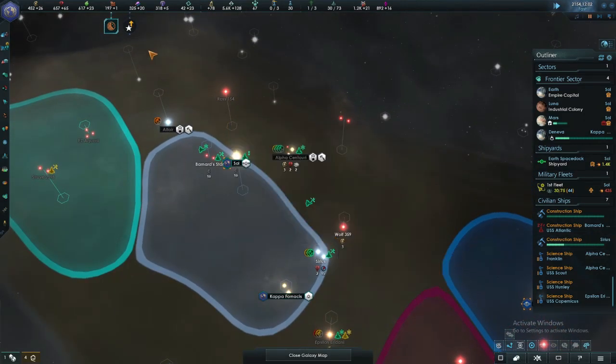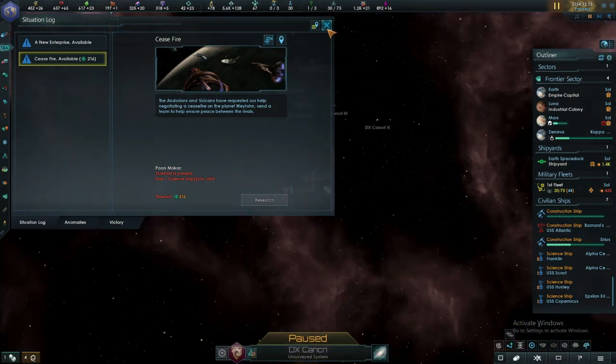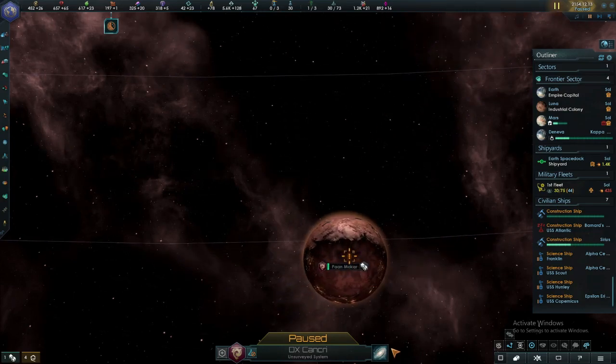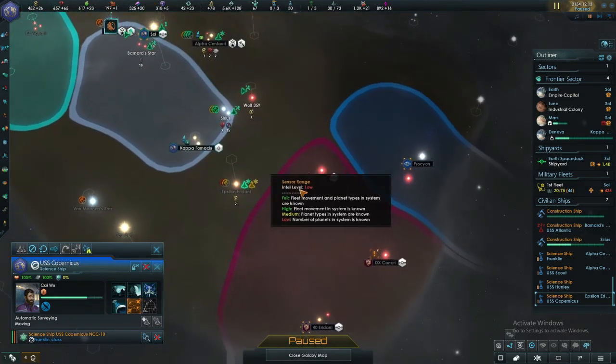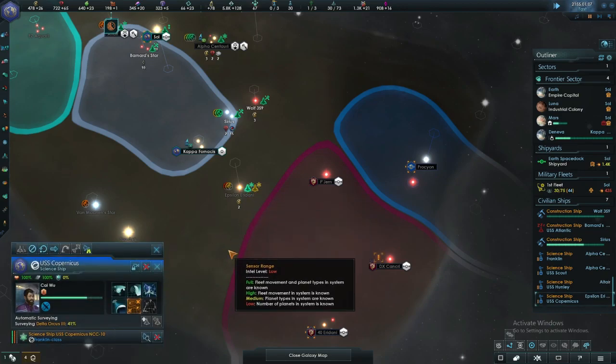Ceasefire — hold on, another one? That's it — this colony they're fighting over. I'll survey that planet and then send you over there. Don't take too long please. Yes, you're going to survey it — thank you.